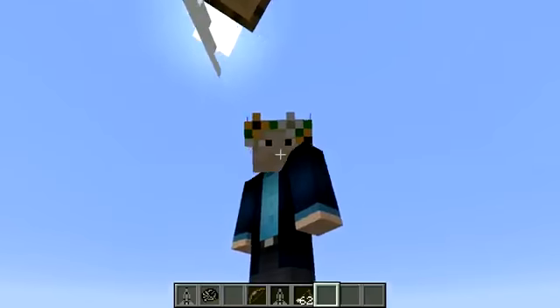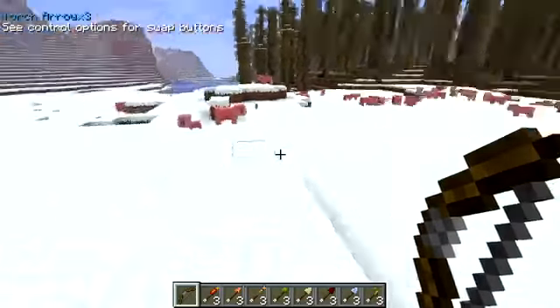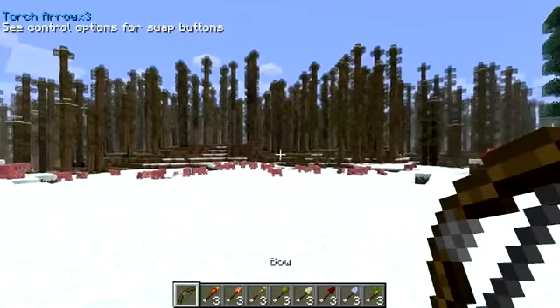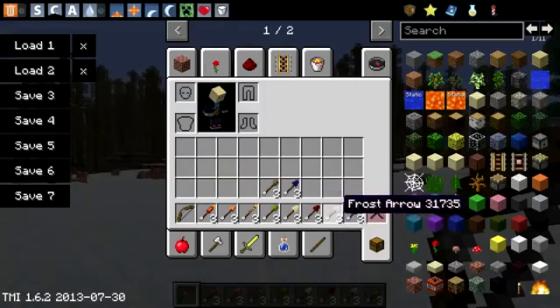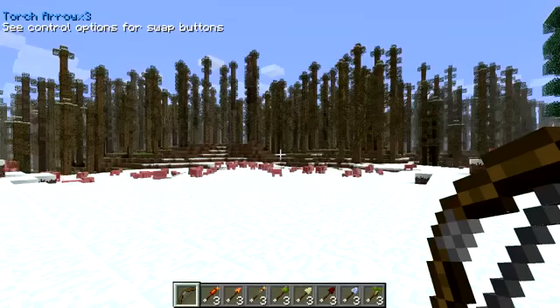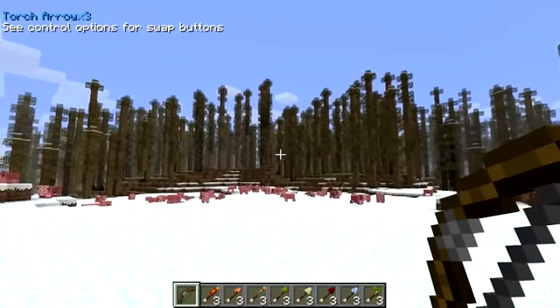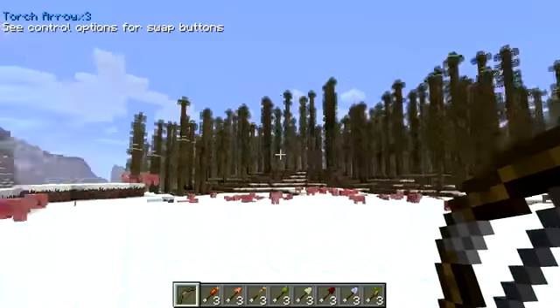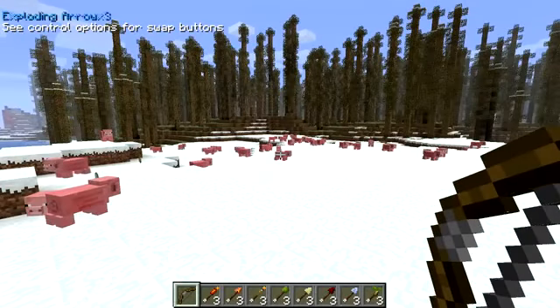Now I'm going to be showing you the loads of different kinds of arrows that this mod adds. You can change between the different types of arrows when you're going to fire - you don't have to worry about only having one type in your inventory. To change between them you can bind this in the control settings. If you scroll to the bottom of the control settings you're going to see 'swap arrows forward' and 'swap arrows back', which by default are on comma and full stop.